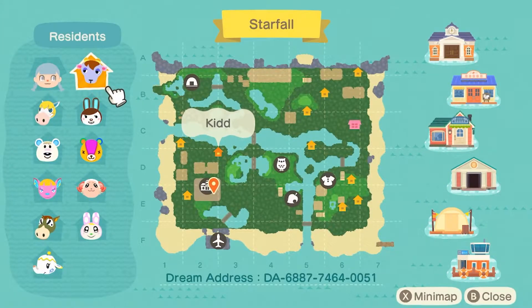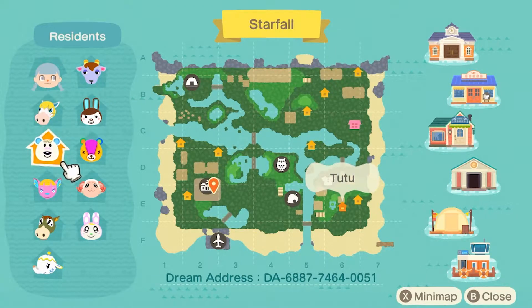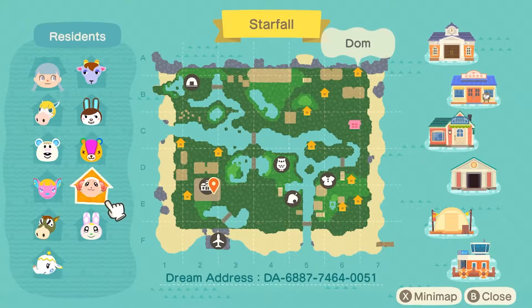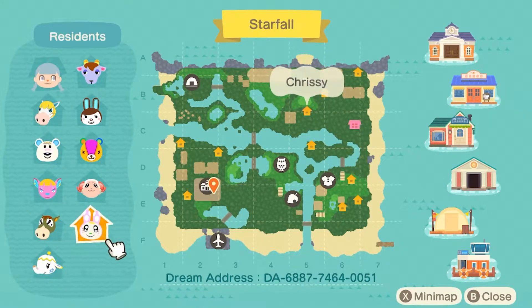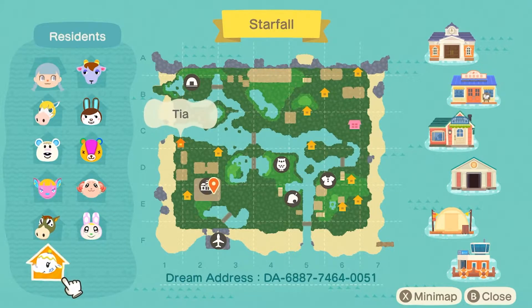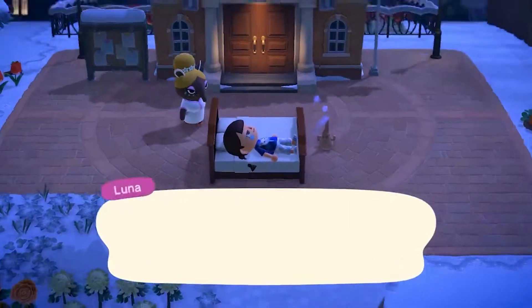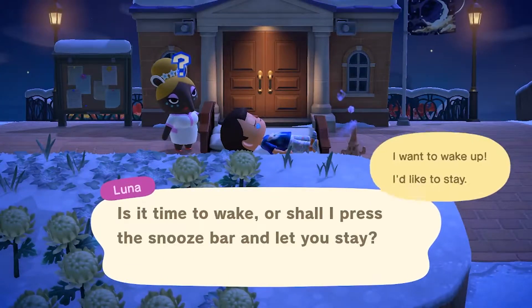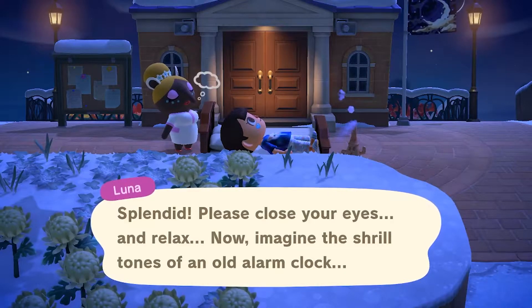Before we leave we're going to check the map. She has Kid, Carmen, Colton, Tutu, Stitches, Dom, Fuchsia, Buck, Chrissy, and Tia — which once again are a lot of highly sought-after and very popular villagers in the Animal Crossing community. Let's go ahead and start the next dream.